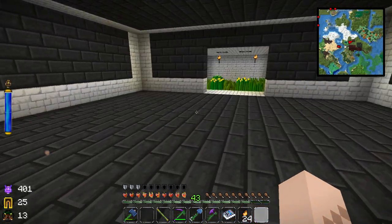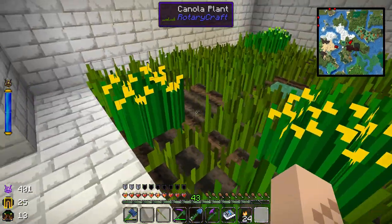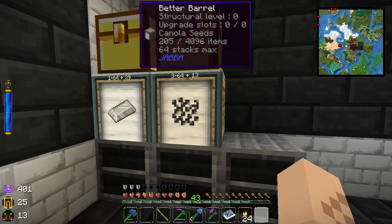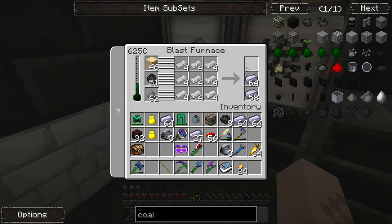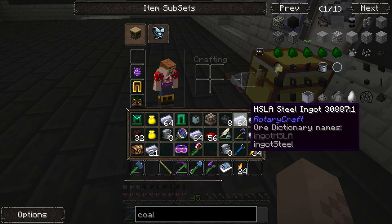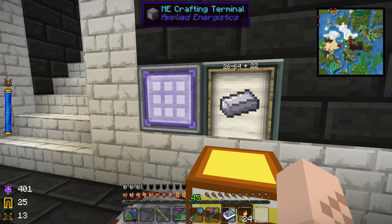Over here you can see we are growing canola — you can find canola seeds just by hitting grass. I have a barrel full of canola seeds, about three stacks. I also have a barrel full of iron, and I'm smelting tons of HSLA steel — that stands for High-Strength Low-Alloy steel. I built out this room and I've got a barrel full of HSLA steel, which seems to be the main material you need for this mod.